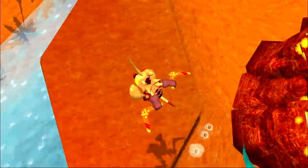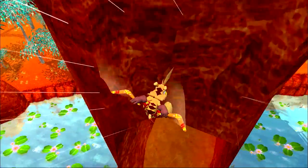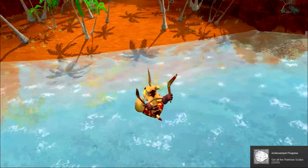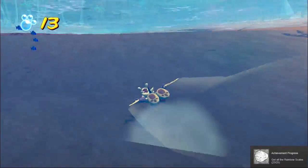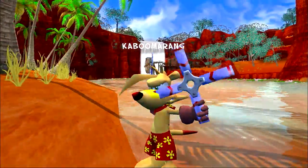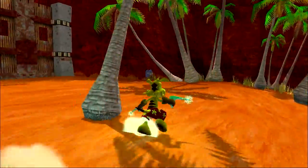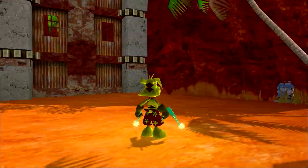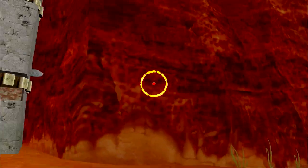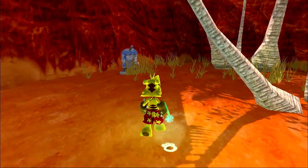One last creature I forgot to talk about is the Bunyips. Bunyips are actually, quote-unquote, real mythical creatures from Australia. They're kind of like an aquatic dog is how most people describe them — they have different shapes from time to time, but they're known for being sort of like a giant otter that kills people. Some descriptions give them tusks, which is why they have tusks in this game. But it's kind of a stretch — I don't really see the aquatic part.